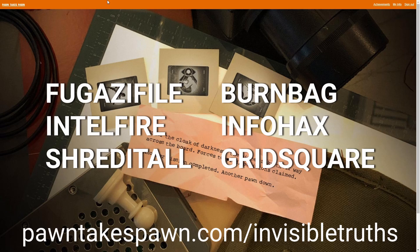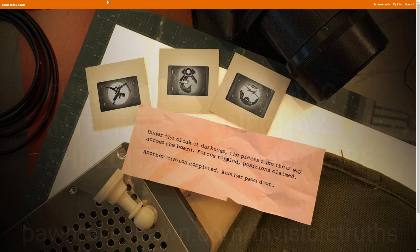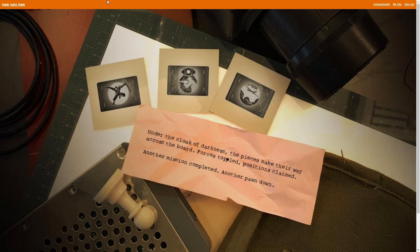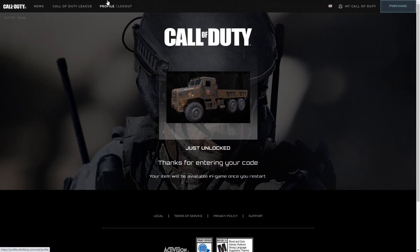Once you open it up, you'll get this page and you'll also get the achievement pop-up and it'll ask you to claim your reward. Click on that and it'll give you a code which you can copy. Then go to CallOfDuty.com/redeem, paste your code in there, and it will unlock the Iron Curtain truck skin.